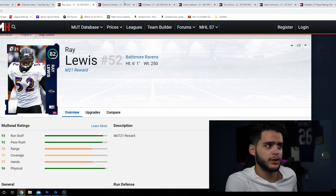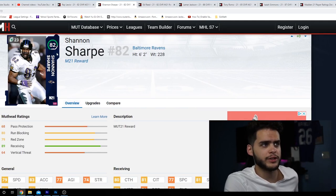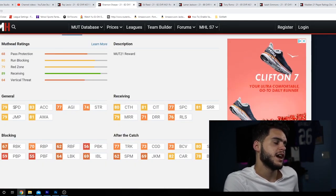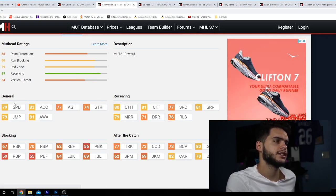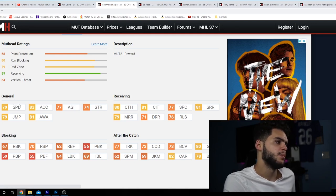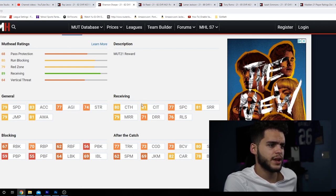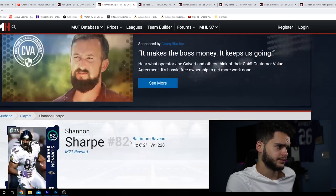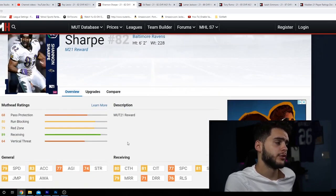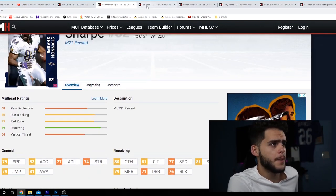Next in the Walmart Ravens package is Shannon Sharp at tight end. 79 speed is going to kind of kill this card, though Zach Ertz, Kelce, and Kittle are all surprisingly in the same range. He has 83 acceleration, 77 agility, 79 jumping, 80 catching, 81 catch in traffic, 77 spec catch, and 81 short route running. Decent stiff arm too. You get all of them, so it helps fill out your roster.